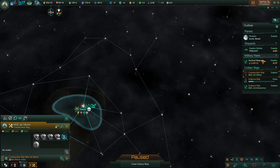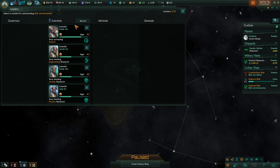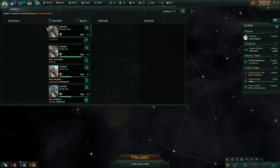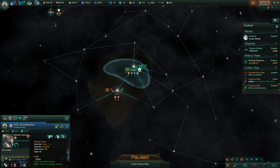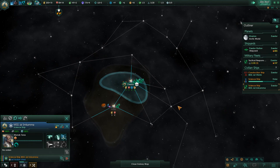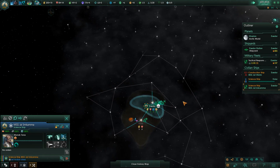Spaceport has completed. We've got a science ship, so let's assign a leader - we need to recruit someone new here. Maniacal research speed is fast. I'm just going to take this guy because we're always running low on resources early in the game.